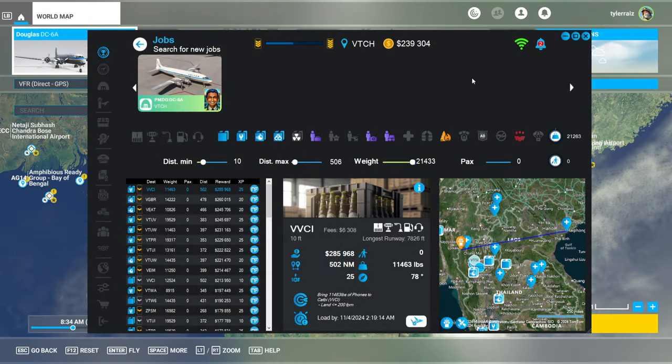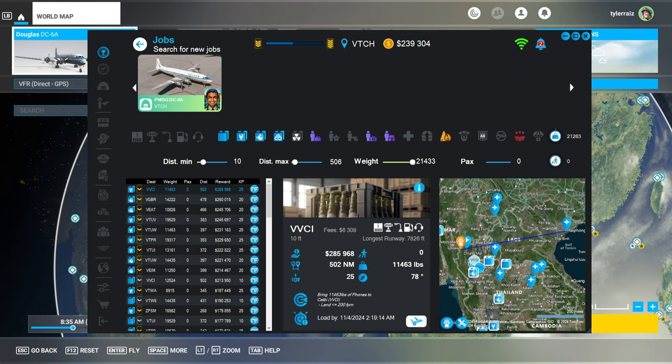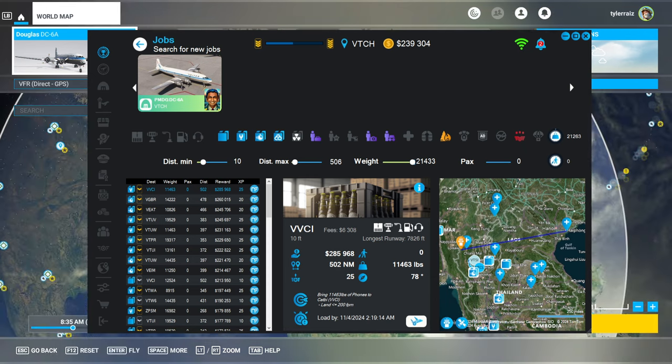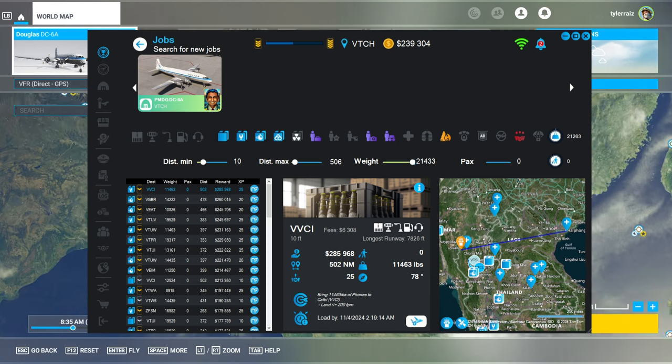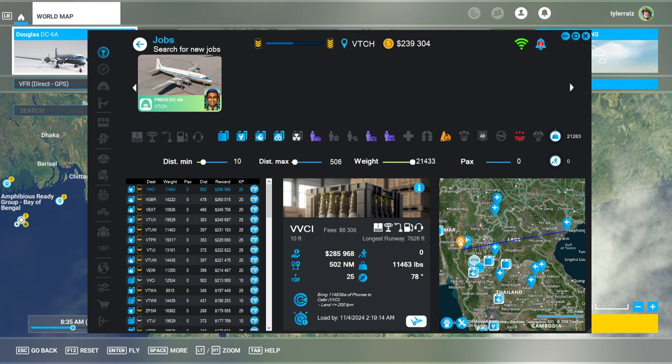Hello everyone, this is Ray Space and welcome back to my NeoFly career in Microsoft Flight Sim where I continue to fly the PMDG DC-6A and I intend to fly it around the world. I started this particular jaunt from India and we are currently going for a flight from Thailand to Vietnam to Haiphong, and I just have to take whatever they give me in the NeoFly career missions — that is the most lucrative mission.